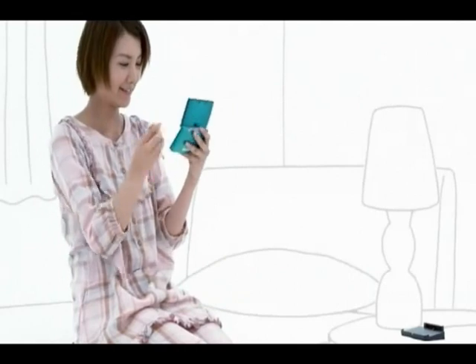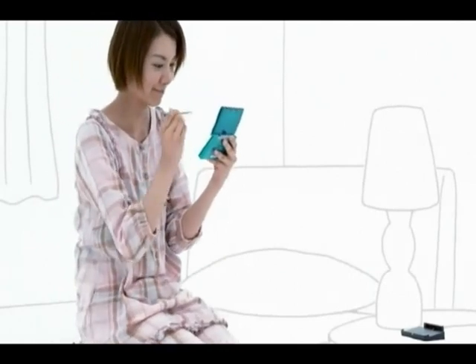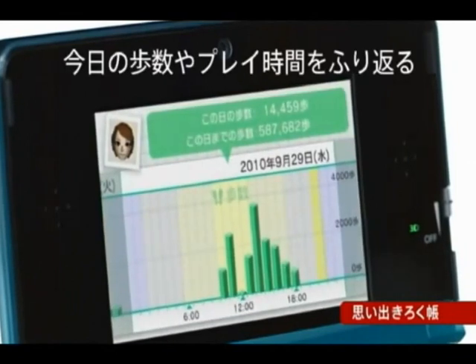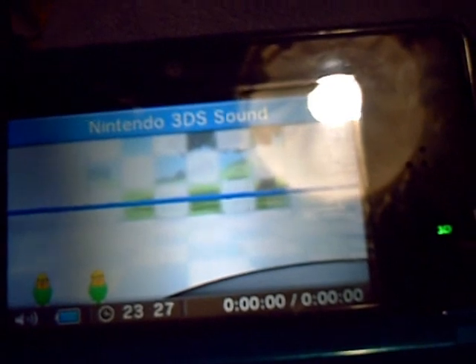El podómetro: ahora el ejercicio te recompensa, conseguirás puntos cada vez que camines. Luego están las típicas funciones de una DS normal, como por ejemplo la grabadora de sonidos.